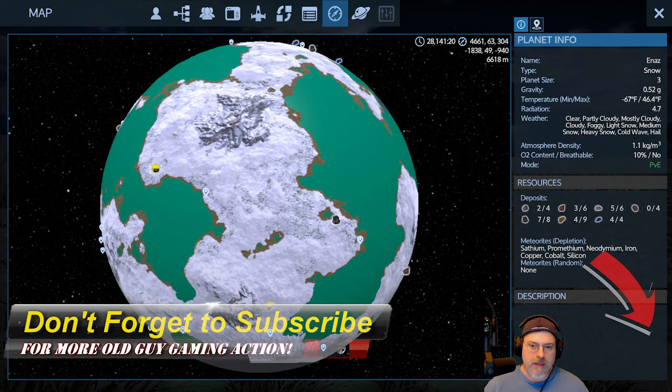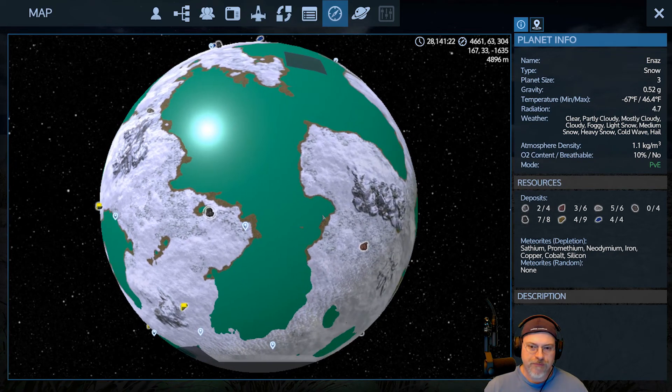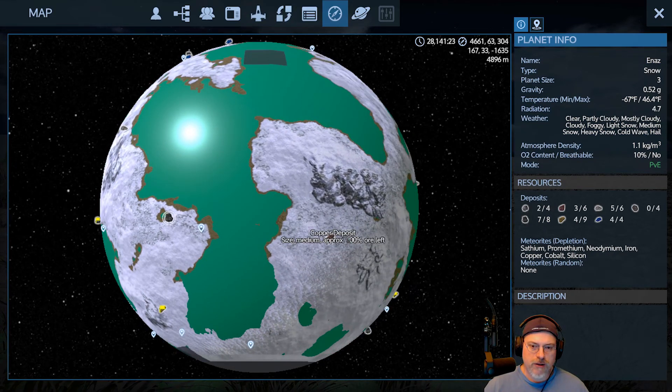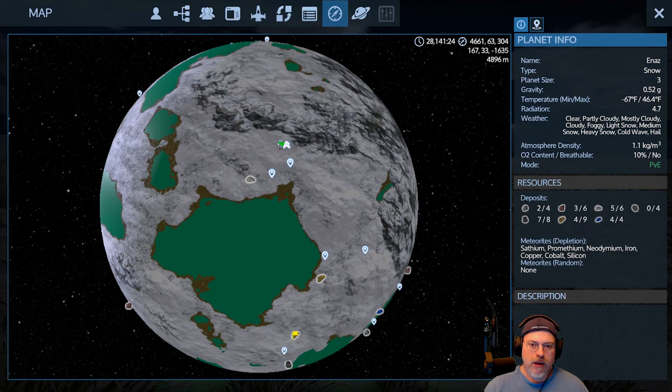We're also going to hit that Neo deposit, and probably this one too because I don't think the ruins has any guns — just kind of clear the drones away from those places. We'll come back here, park the JJ inside the trading station, then spawn in the Ladybug and go hit those areas.